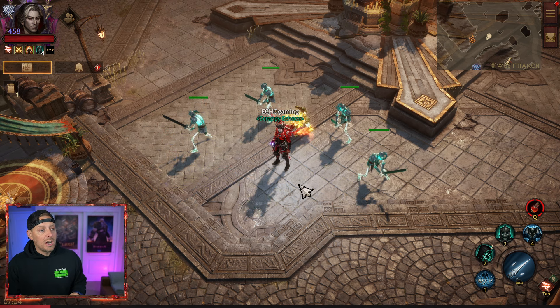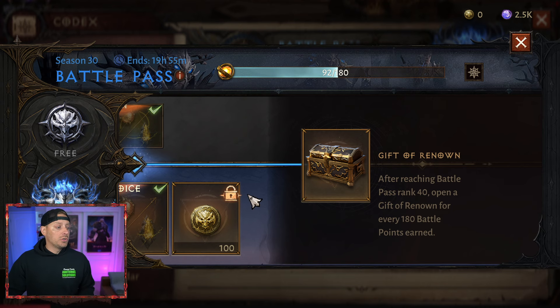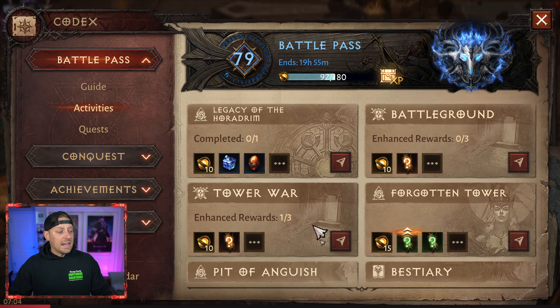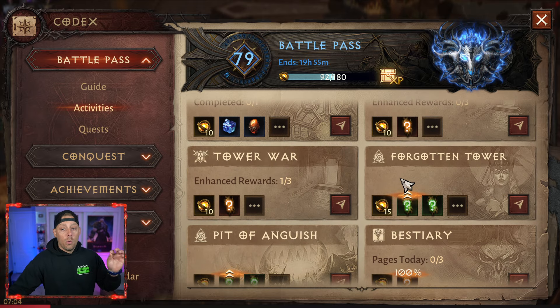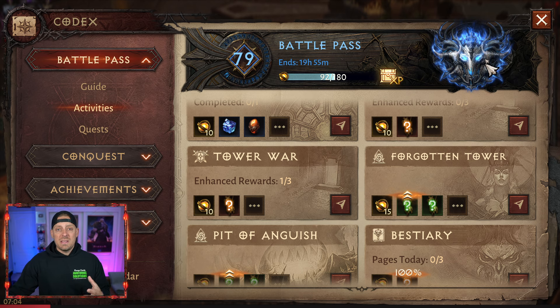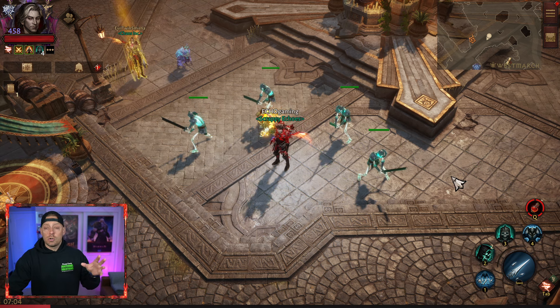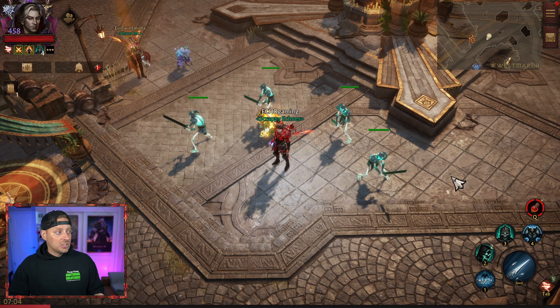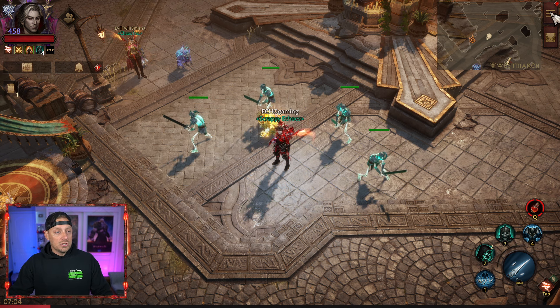We know that a new battle pass is coming, but it's worth noting that we still have one day until that new battle pass does drop. So make sure you complete your battle pass and get as much of the Gift of Renounce as you can. Remember to claim any battle points in your stash, because they will all be gone tomorrow when the new battle pass drops — which is going to be that wolf-looking battle pass cosmetic.